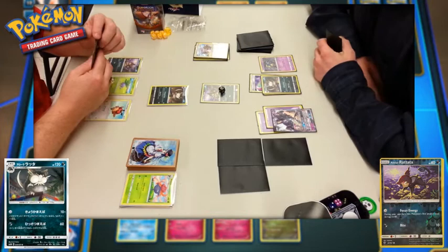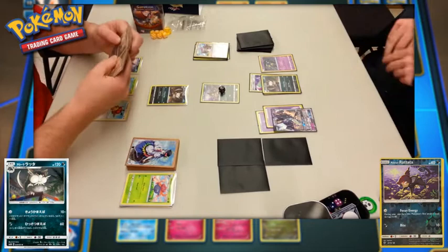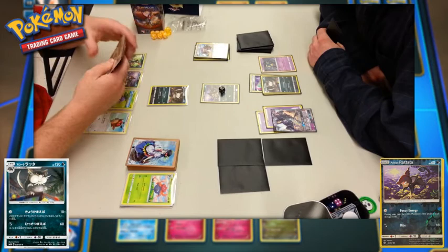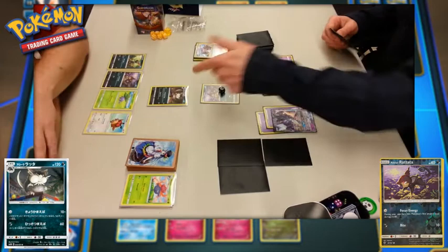Sorry if I seem unprofessional — I was running around everywhere trying to watch these matches. They go for Focus Energy. Player one draws their card for the turn. Are we hoping to find anything game-breakingly amazing? We see a Sneasel. That could be game-breaking depending on what it can do — a card I never did get to see. I saw a Weavile, but not the Sneasel. They just go for the simple 10 damage attack again — no tool, no boosted damage.